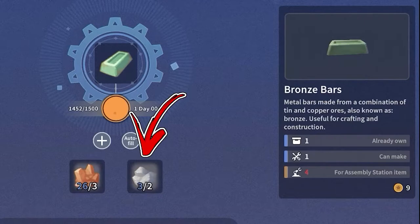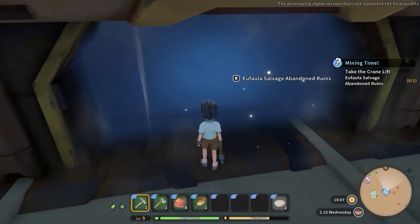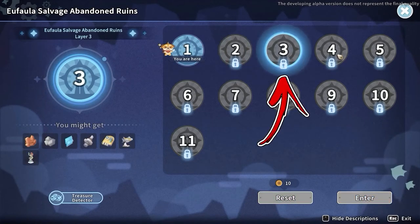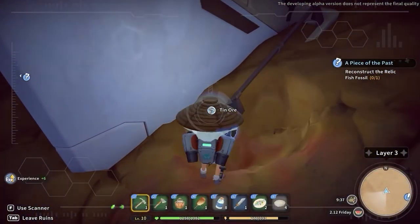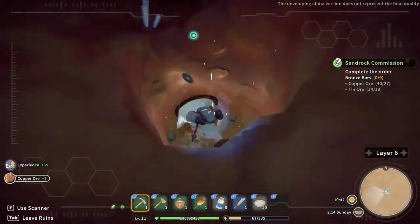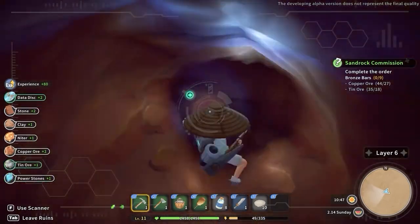Speaking about the tin ore, you need to visit again the Abandoned Ruins. Inside these dungeons you have to proceed further until reaching the third level. Only from this level you will find some tin ore nodes. Mining them will give you the tin ore you need. Occasionally from the third level you will also find tin ore by mining the terrain as well.